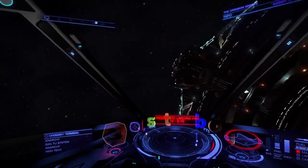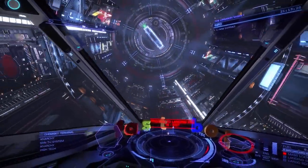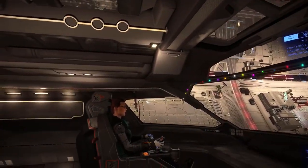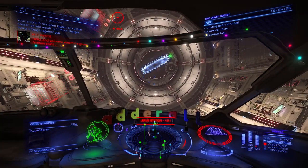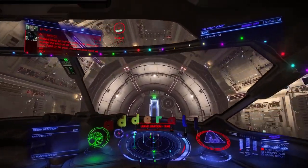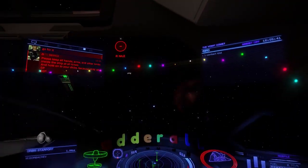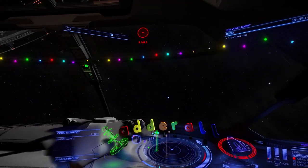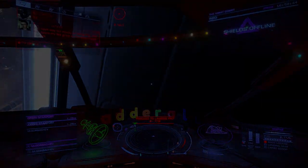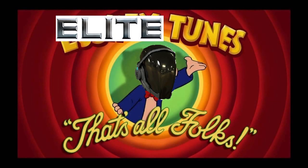Now, go out there and show the Pilots' Federation what you are made of — or just litter a starport with wreckage. Whichever you choose to do, I don't care. Get a friend and fly in a wing. Fly at CG stations to show off. If you chose the Adder, invite some poor unsuspecting victim aboard and scare them shitless. You don't need billions of credits to have some harmless fun in Elite Dangerous — well, the word 'harmless' is dependent on your skill. You know what I mean — leave me alone. This tutorial brought to you by Commander CrimsonGamer99, self-taught stunt pilot and arranged asshat with a flight stick. Thanks for watching.